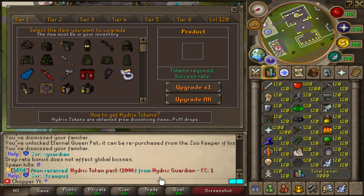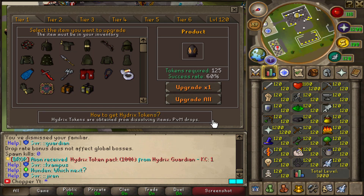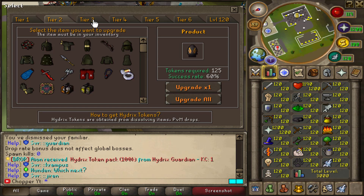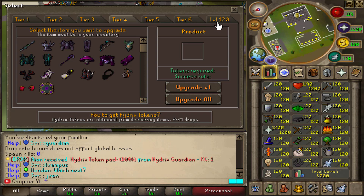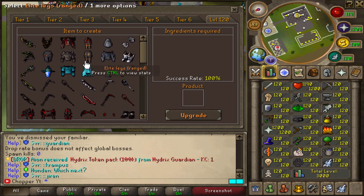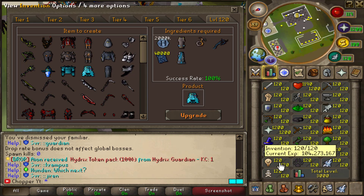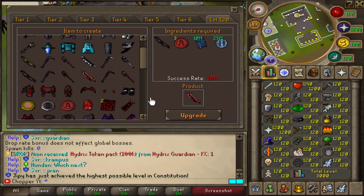They even have Invention on this server, which is basically a big tier upgrade system. Starting out with dragon equipment, you have a chance to upgrade your gear. If you sacrifice your armor, make sure you're willing to lose it. They have Tier 1, Tier 2, Tier 3, all the way up to level 120 tiers with a crazy variety of custom items to upgrade. Some items at level 120 have a 100% success rate, but some tier items are only 30%, so be very mindful when upgrading.